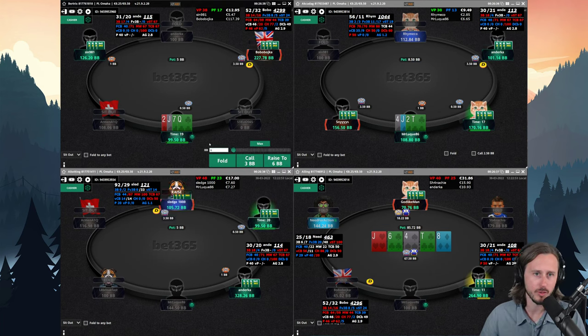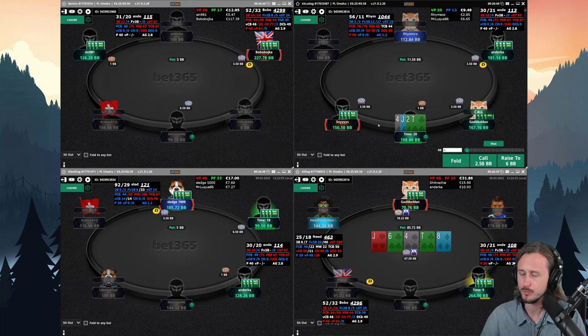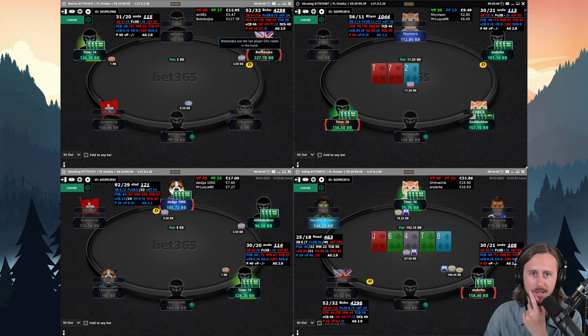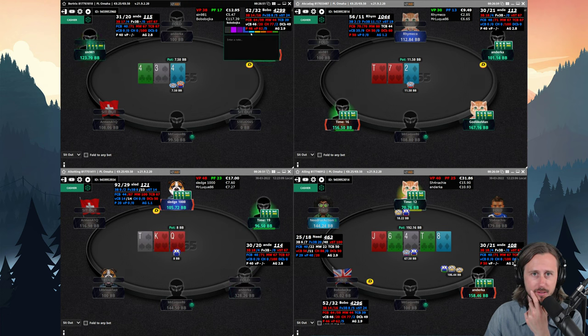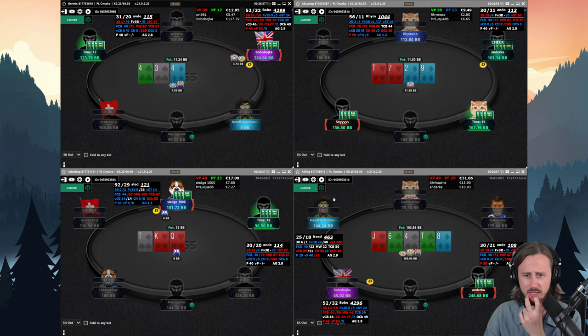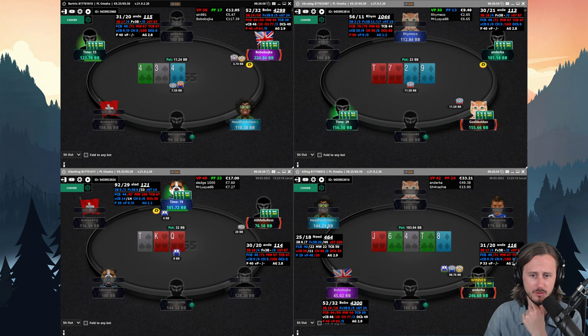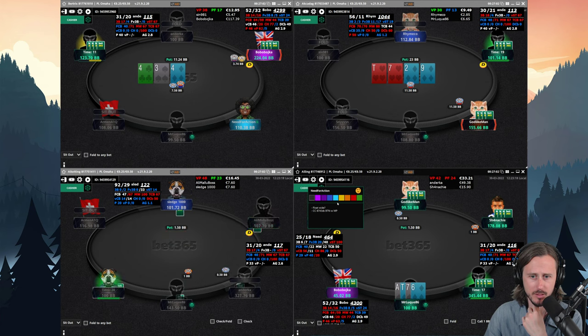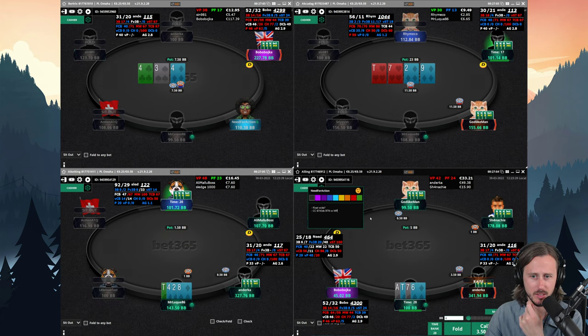What else do we have? Looking at the opponents at the table — we got Bobo Boy cut on table number one, also playing a lot of hands. I'm going to give this guy the purple color. And we got Need For Action who seems to have more normal stats, so I'm going to give him a different color.